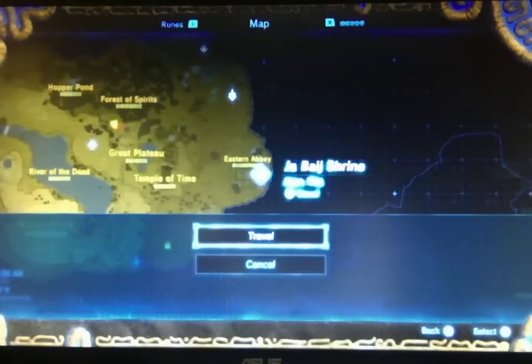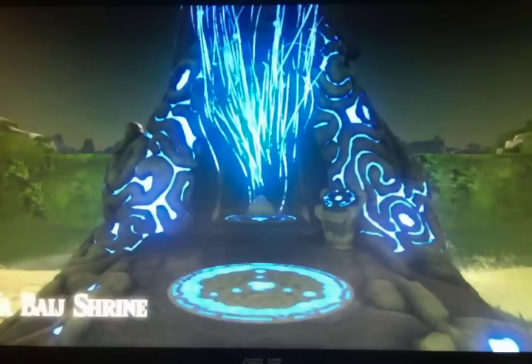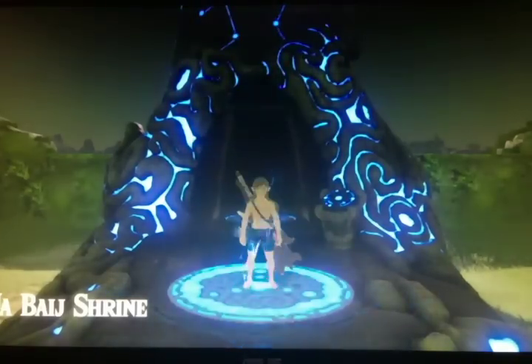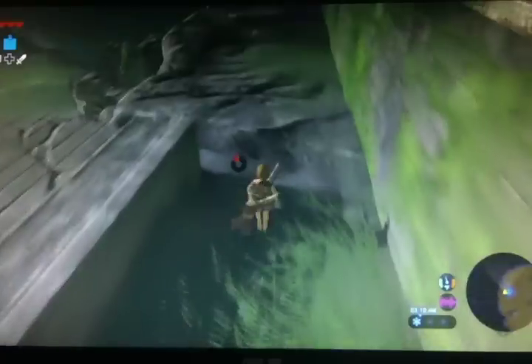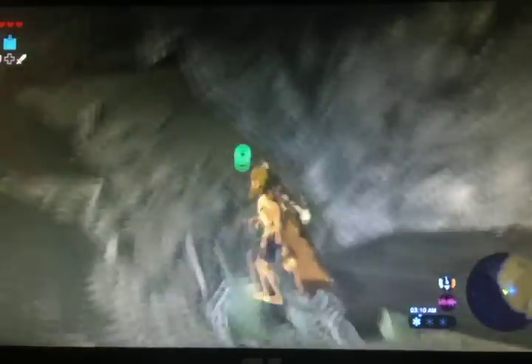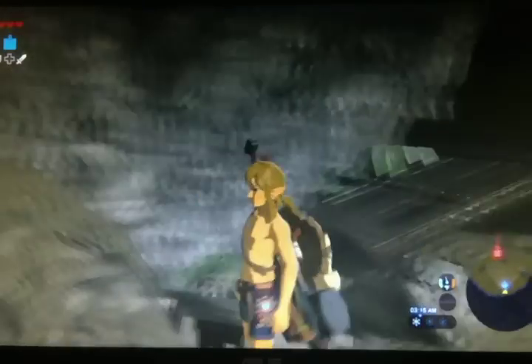So basically what you're going to need to do to pull off this glitch is travel to Jabba's Shrine, which is the bomb shrine where you get bombs. So we're at Jabba's Shrine — in order to pull off this glitch you need to have Stasis and Magnesis, and that's it. You don't need any of the other runes, and the only other thing you should want to do is grab a sledgehammer at the Stasis Shrine or somewhere else.